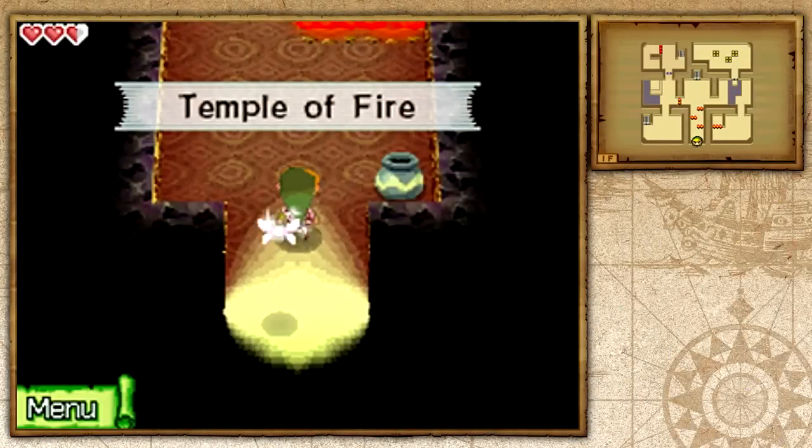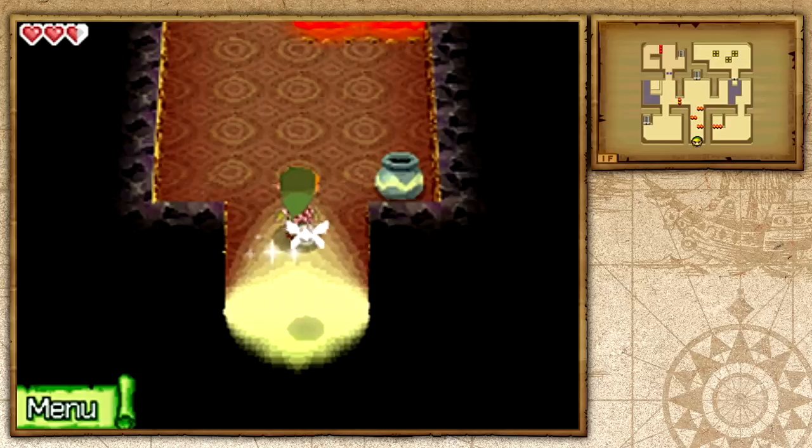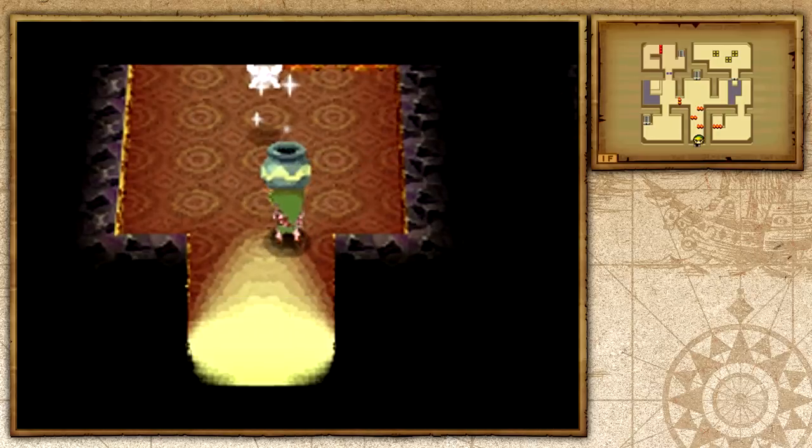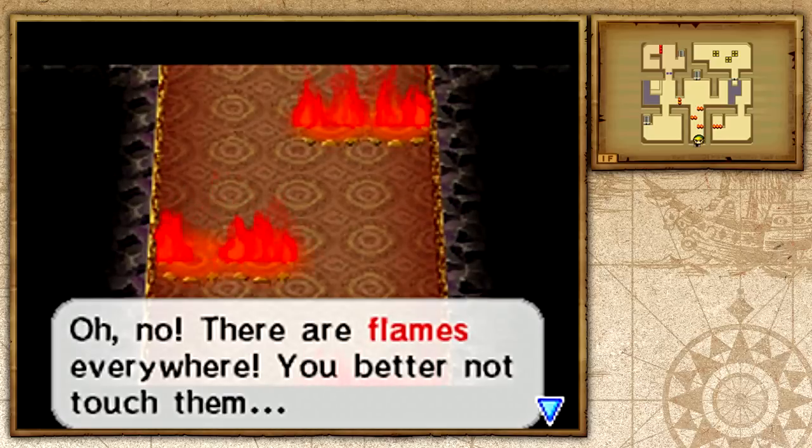Hey everybody and welcome back to Let's Play The Legend of Zelda Phantom Hourglass. I'm Zelda Master and in this episode we're going to be taking on the Temple of Fire. This is on the Isles of Ember and Astra told us to take on this temple so we're going to be doing just that.